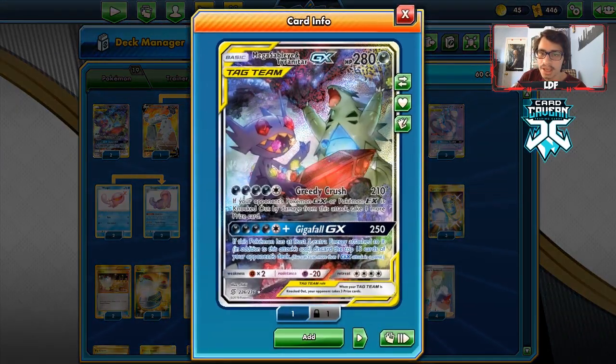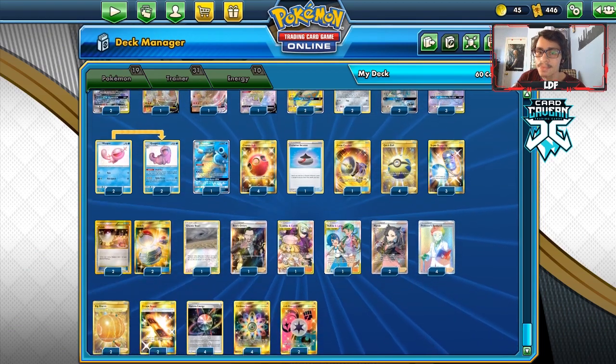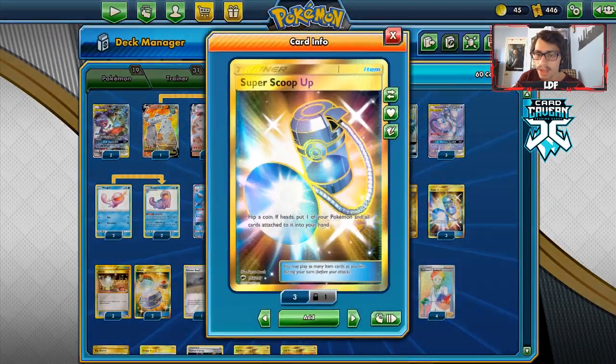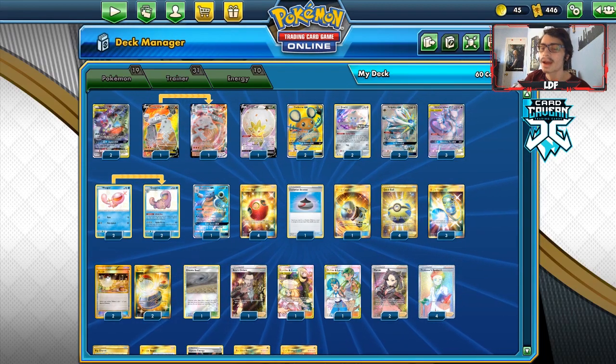Our routes to winning include Starndrurner into Greedy Crush or targeting Dedenne. The whole strategy is to use Mewtwo to power up something on the bench. We have Quagsire for Washout, and we can combo that with Super Scoop Up as a cute little heal combo.